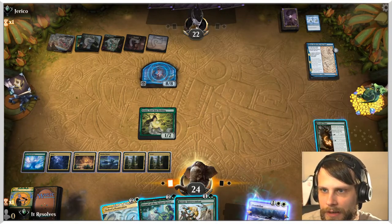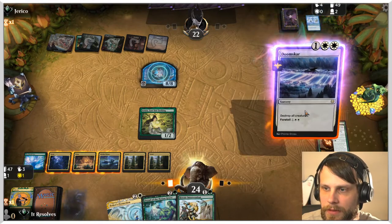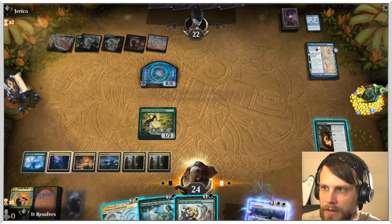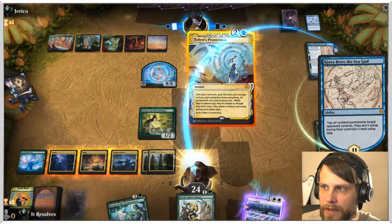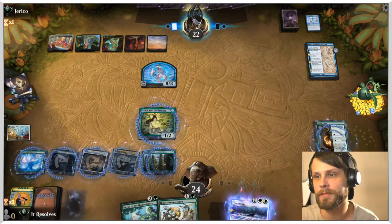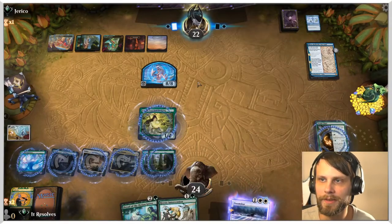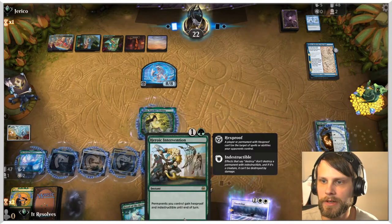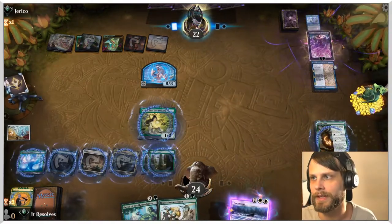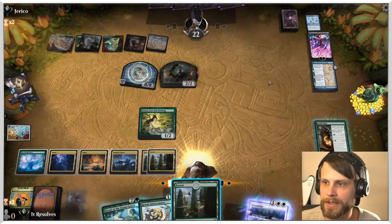We might be able to get around this in a weird way. We're going to lose Azusa here — or actually we could wait. We don't have to do that yet. We could Teferi's Protection with no attacks on the trigger and then Teferi's Protection, hope they don't have a counter — and it looks like they don't. Sweet, that solves that. We don't lose our lands, they can't attack us next turn.